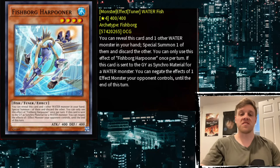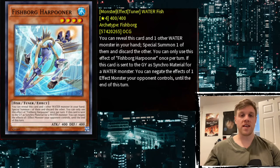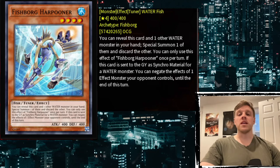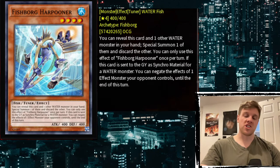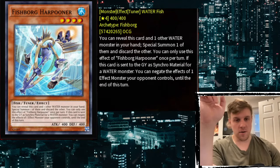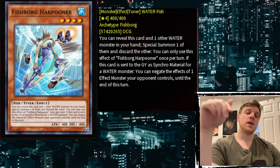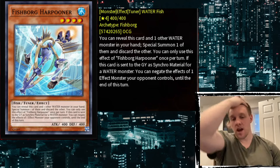Let's go ahead and read the effect together. First of all, it's a Level 4 Tuner Fish monster with 400 ATK and 400 DEF. Being a Level 4 Fish should immediately set off some alarm bells that it's searchable by Abyss Shark, but that's for a later part of the discussion. The effect reads: you can reveal this card and one other Water monster in your hand — special summon one and discard the other.